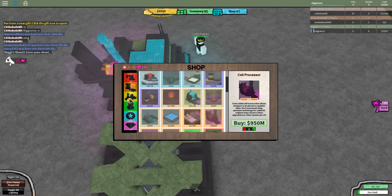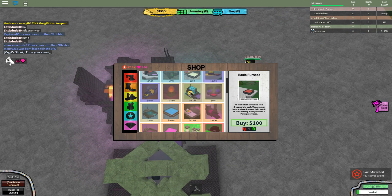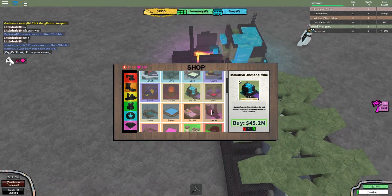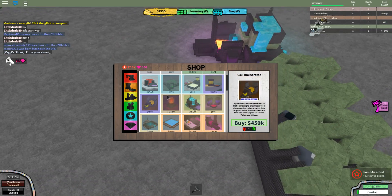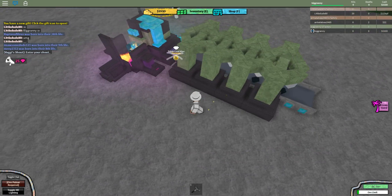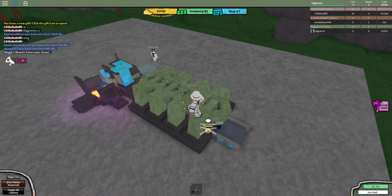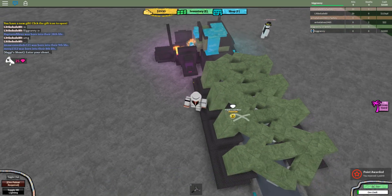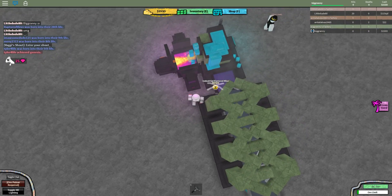What you need is an industrial diamond mine, which you can get at the orange section, and you can purchase that — that's $45 million. If you can't afford the cell processor, which is $950 million, just use the cell incinerator. It won't make nearly as much, but it will help you get to that point. You can use regular coal mines, or you can also use the triple coal mines, which are also premium. These will also help you out a bit. And then I recommend some walled conveyors so the coal doesn't fall out.